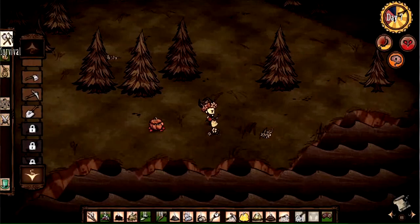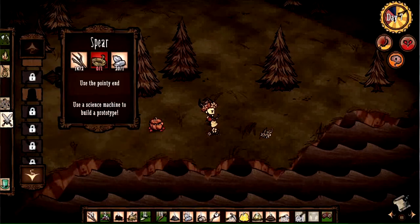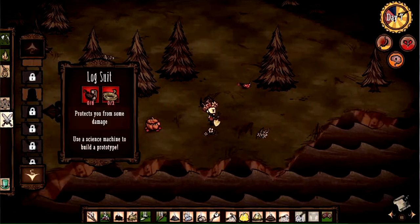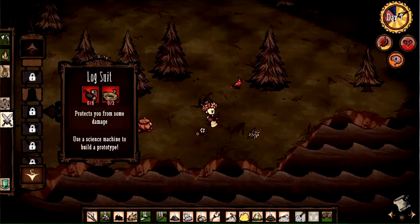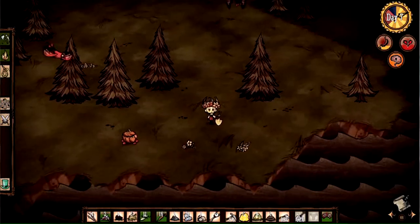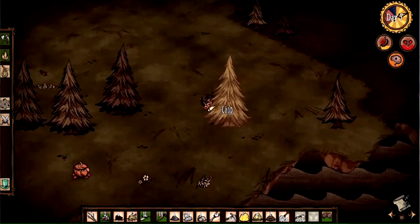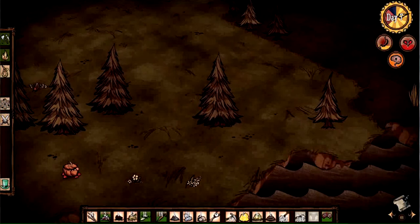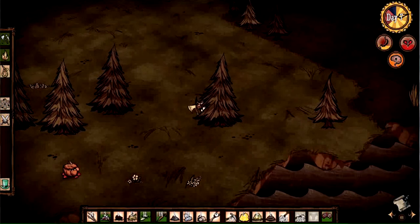Up here is a grassland. Our first step is going to be to try and protect ourselves. Ideally what we want is a spear, which is just going to need some grass for rope, and we already have the other materials. We're also going to want a log suit, which is going to need a bunch of trees and some rope. These are the basic tools you need to defend yourself against things like hounds. As I continue talking, I'm going to start chopping some trees down. I'm wary about tree guards, but we'll see what we can do.